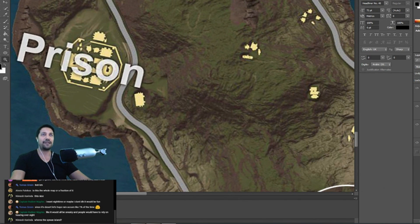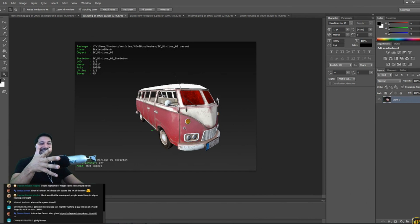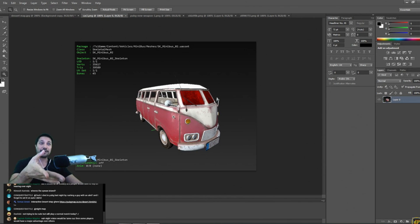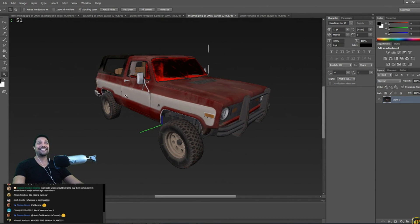Moving on, let's quickly talk about the new vehicles that were datamined out of the test server. We've got two new vehicles including the one we already knew about on Twitter — the Volkswagen beetle van, the old Volkswagen van. It's so ugly but it's so cute — it's like a pug. Who knows, maybe we'll be able to squeeze in like six or seven people when you're doing large squads on custom servers.